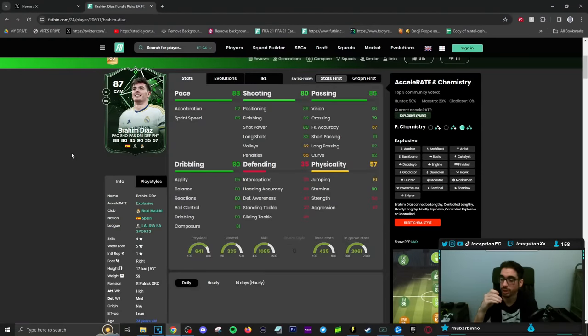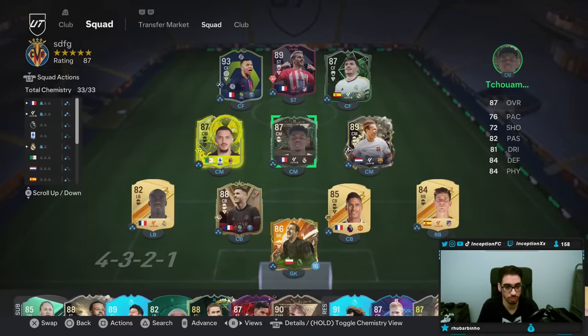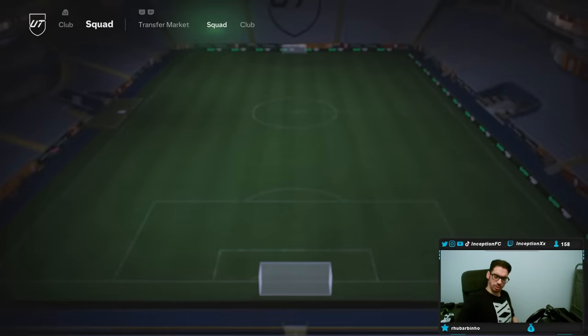With cards like this, it's interesting because what if he gets an evolution? That's what I always think about with these types of players — the same thing happened to the Gordon card when he got his SBC. You never know if they go that direction. If you can make Brahim Diaz a five-star skiller and increase the stats, that'd be something. But let me go ahead and complete this card and show you. We'll put him in the same team as before and use him in the 4-3-3.